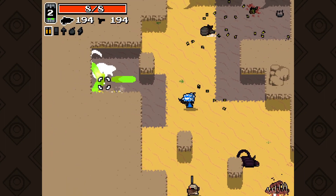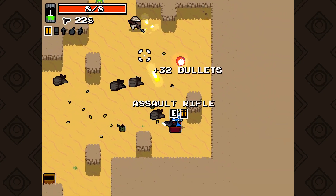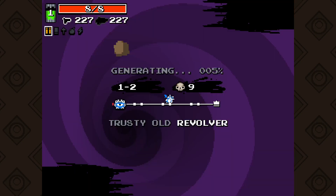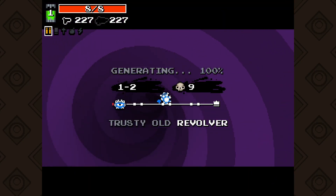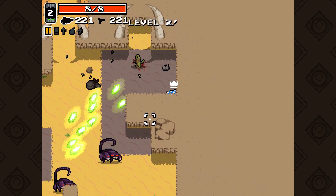Each enemy can drop different amounts of rads, and there will be these little containers you can find throughout each area that will reward you with a decent amount of rads as well, so keep an eye out because you don't want to lose out on any levels.